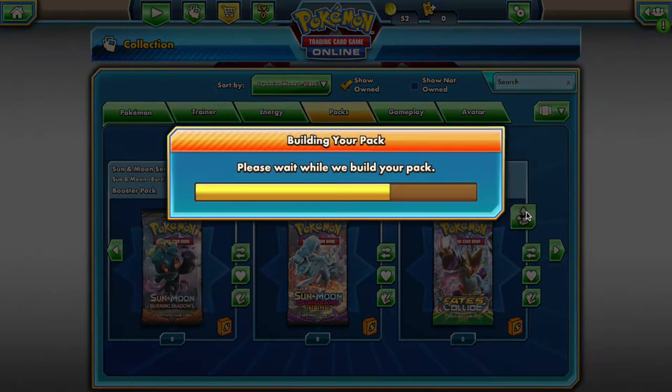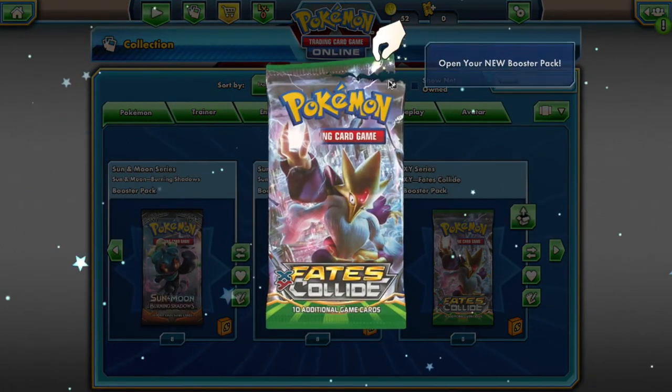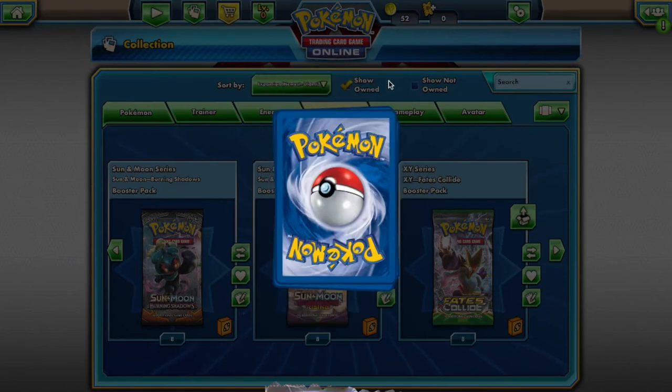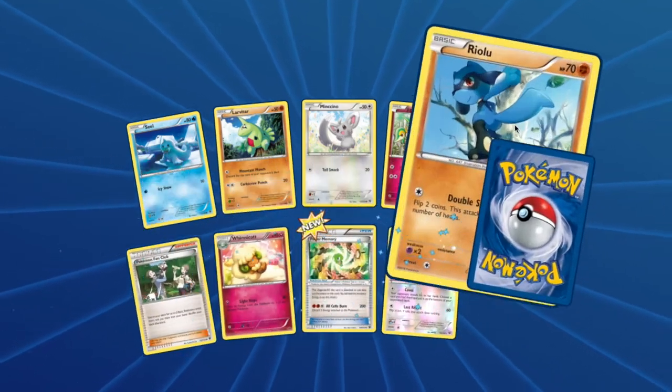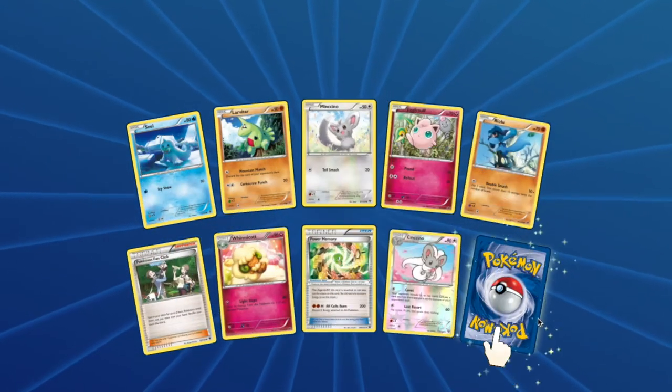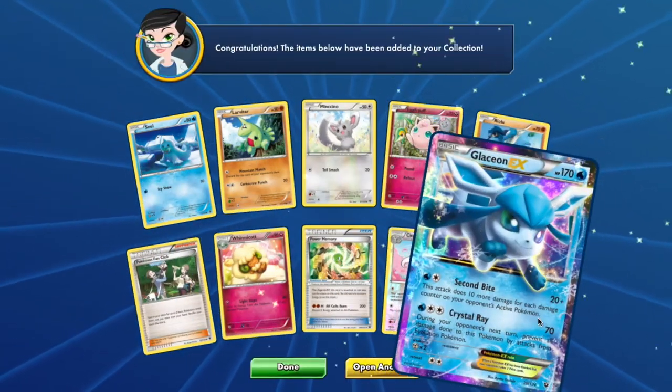And for your Fates Collide pack you will have access to: Seel, Larvitar, Minccino, Jigglypuff, Riolu, Whimsicott, Cinccino, and Glaceon.